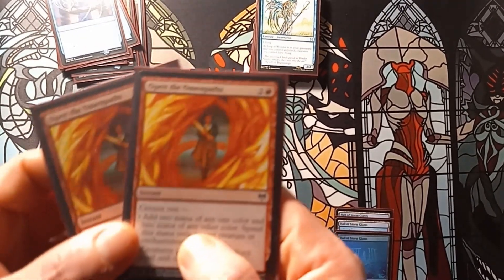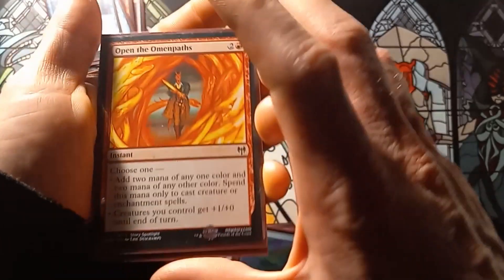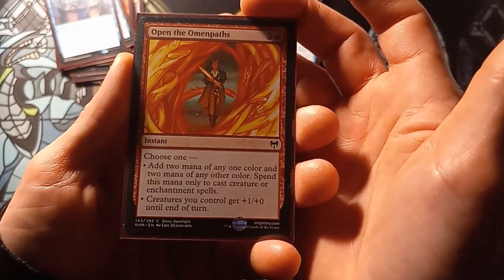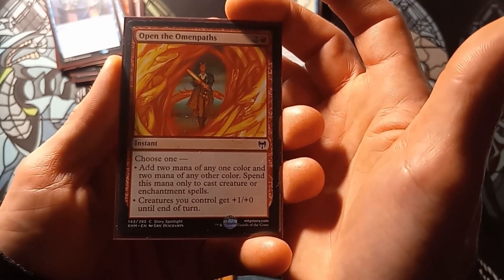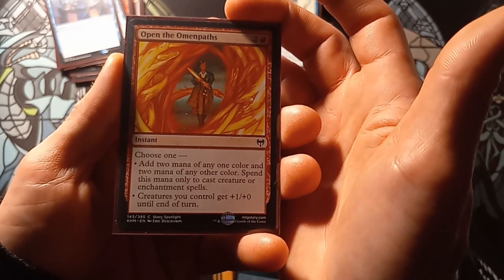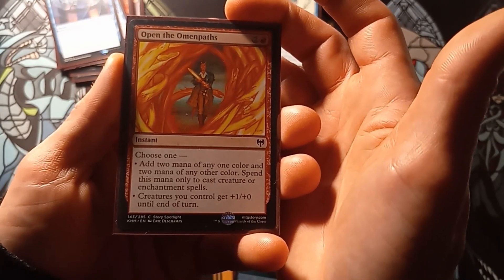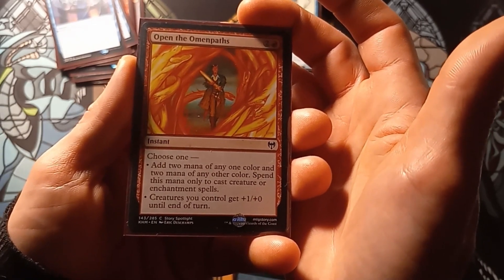Lastly for spells, we have two copies of Open the Omnipath. Choose one: add two mana of any one color and two mana of another color, mainly to cast creature or enchantment spells; or creatures you control get +1/+0 until end of turn.